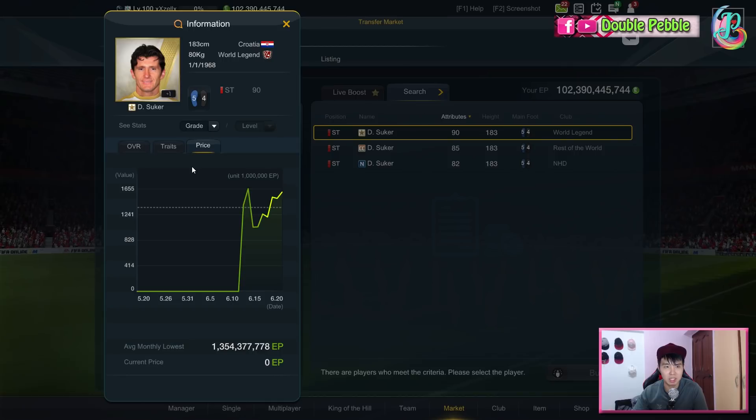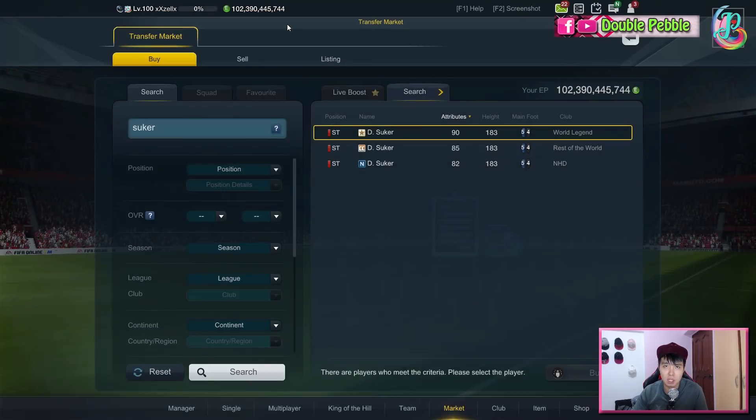Looking at the price — 1.3 billion is very cheap by today's standard. Almost everyone in FO3 can afford 1.3 billion, so he is considered one of the lower-priced world legends. We will now go to the in-game analysis to see if it is worth it.